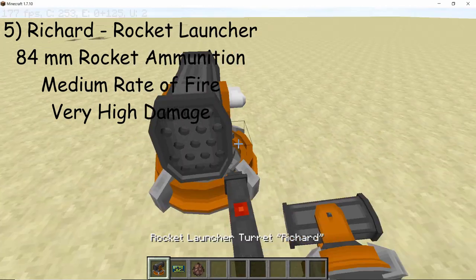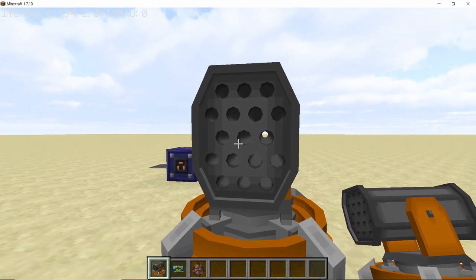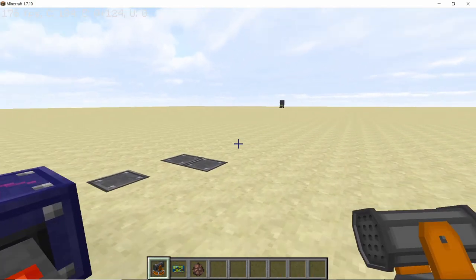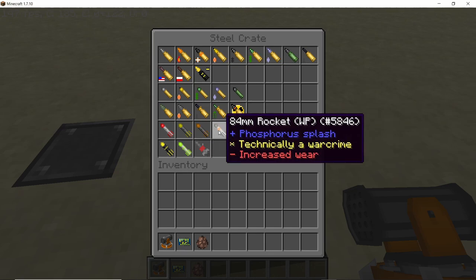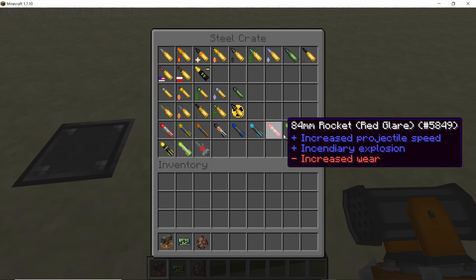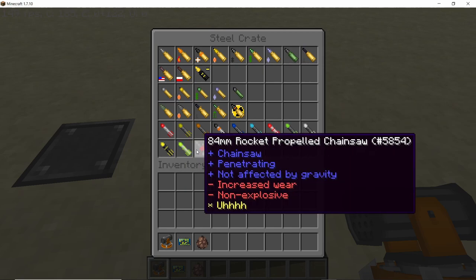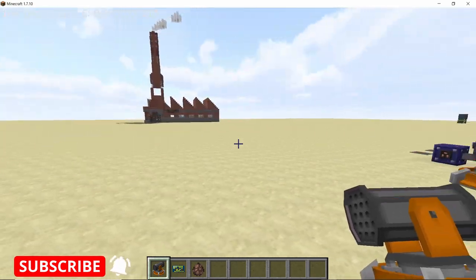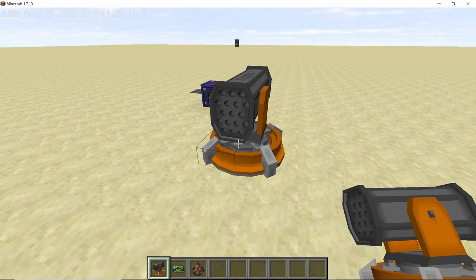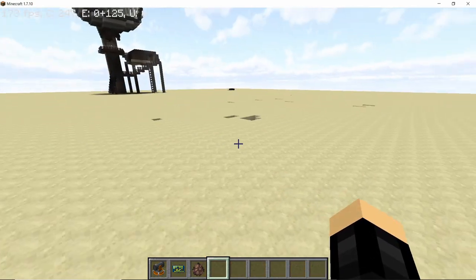The next turret is the rocket launcher turret Richard, newly added to the mod. You can see through the turret when it's empty, but once you load it up with shells something cool happens. The ammo is 84mm rockets, and there are many variants: Red Glare, EMP, chemical phosphorus rocket, IFR-D, and nuclear warheads. Let's use the normal 84mm rockets. Once you place the rockets in, you can actually see the tips of the rockets — that is a really nice detail.